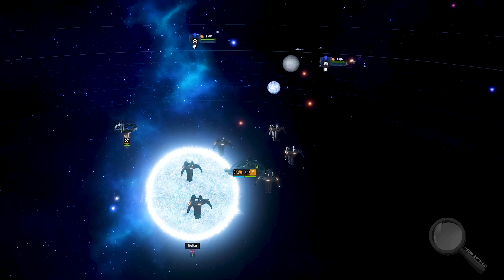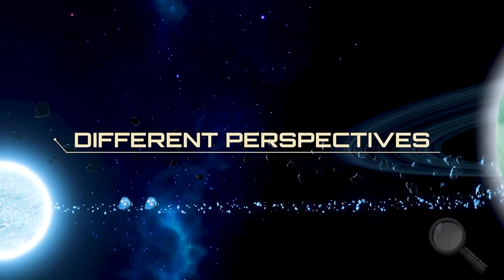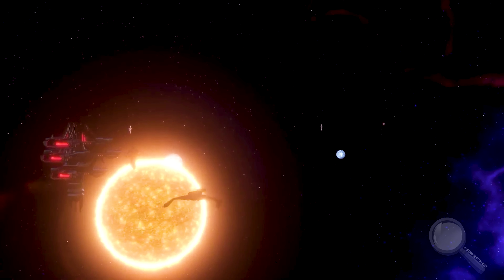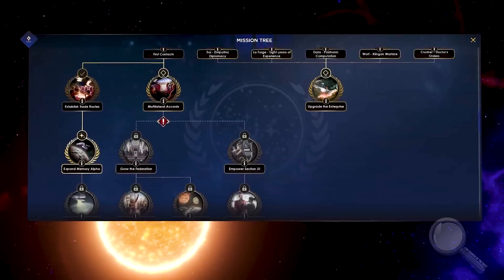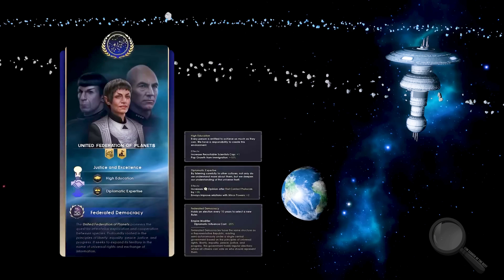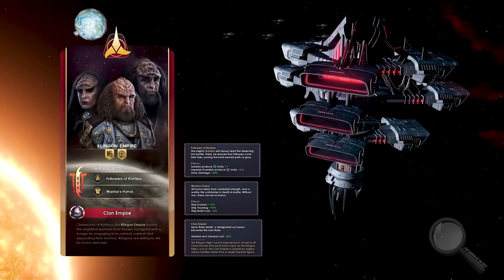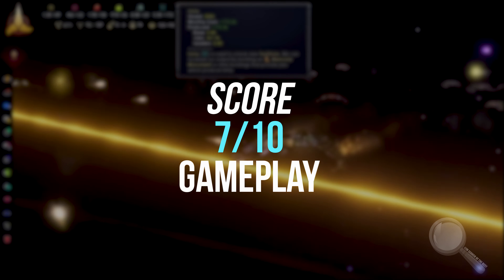Romulans offer players unique flexibility — you can play as cunning spies, hiding your true intentions, or as conquerors, focusing on subjugating others. The Cardassians, known for their power and thirst for conquest, allow players to try their hand at being conquerors and politicians, bringing additional options to the game. Gameplay score: 7 out of 10.